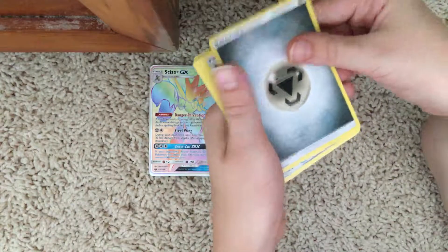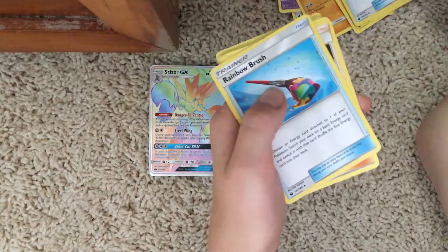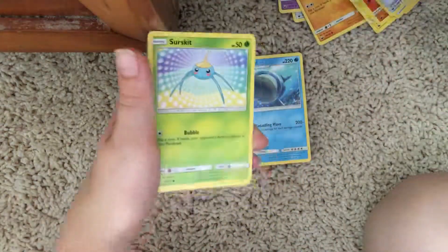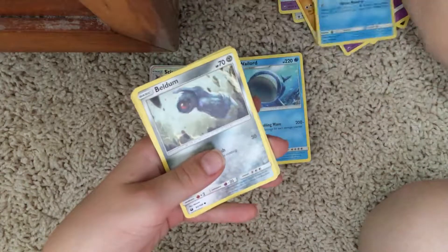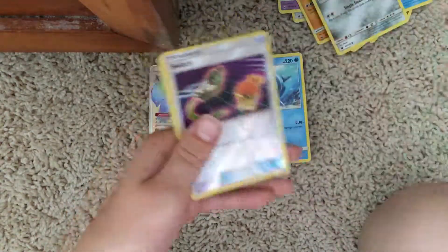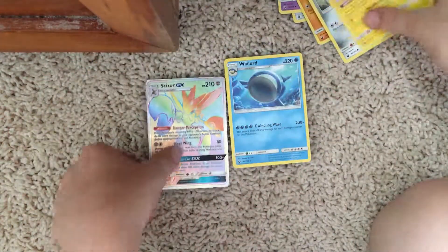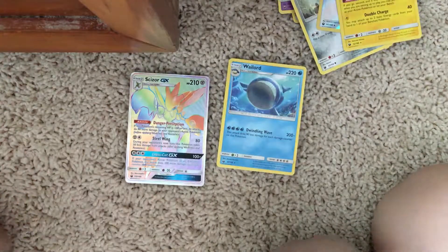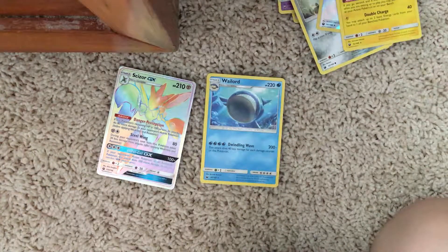We got the Steel Energy, Energy Switch — you can pause that to read it — Rainbow Brush, Apron Maker, Surskit, Sneasel, Shopette, Mudkip, Bellum, Switch — pause it if you want to read it — and a Manectric. It's a star, it's pretty rare. So we got two pretty good cards: the feel-for-real ultra rare Scizor GX, and then we got this — apparently even battery car — Wailord. Awesome hits today on our three packs.